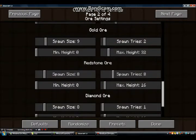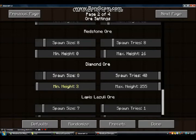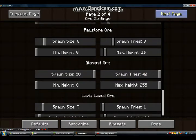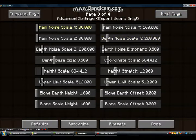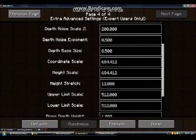Coal ore, diamond ore — we can make diamonds rarer. Diamond ore rarer. Max height — we can make it really high. Spawn size — let's just put 50. 50 diamond ore blocks next to each other. This is going to be so good for cheating. Ore settings, advanced settings, main noise, depth noise, time scale — I do not know what any of these do. Extra advanced settings. Done.